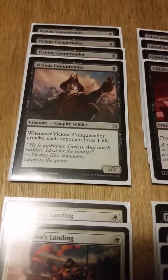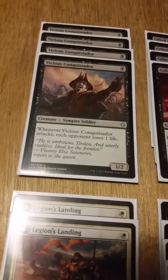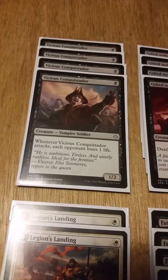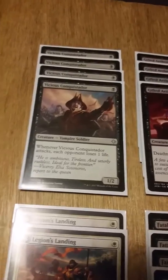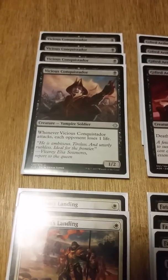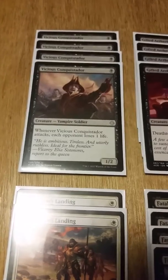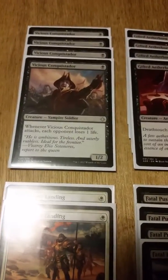Your two options for one-drop vampires are Vicious Conquistador or the Duskborn — the white version, I can't think of its name — and then Legion's Landing. But overall Vicious Conquistador is the best one-drop. Regardless of if he dies or not, all he has to do is attack and automatically deal one damage, so he's always gonna be guaranteed damage.